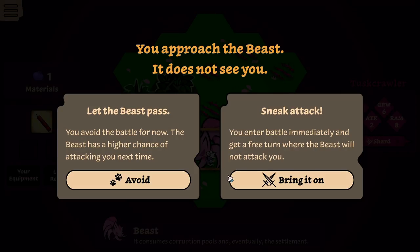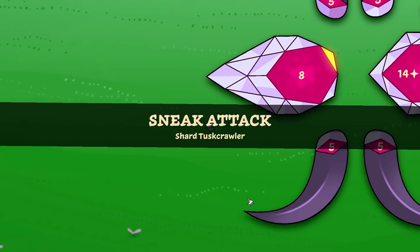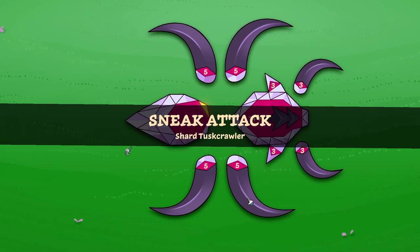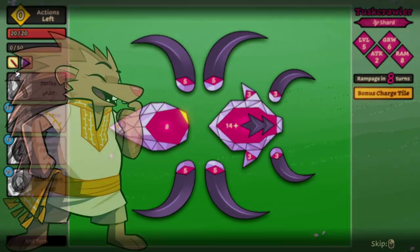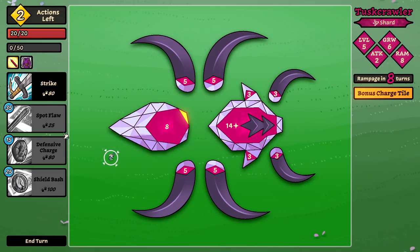I could avoid him but he has a higher chance of attacking me next time, or I engage the battle now and get a free turn where the beast does not attack you. That's like a really good little bonus. There's a whole different side of this that I feel like we might not have known prior. Go on, give it a strike and we'll see what makes that essence so essential — that's good wordplay.